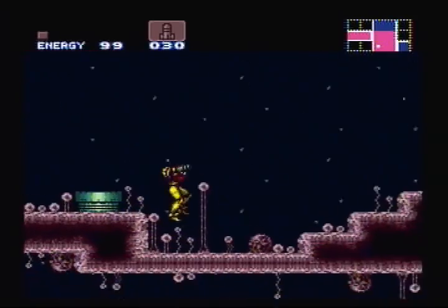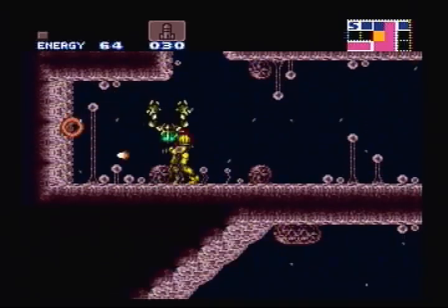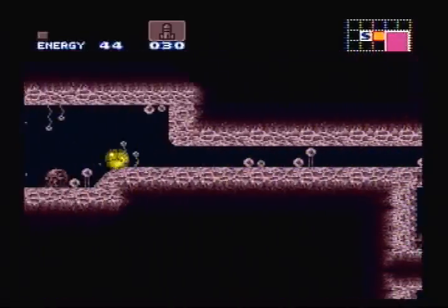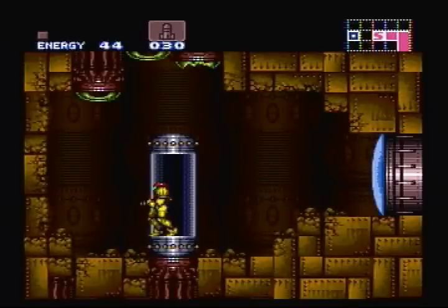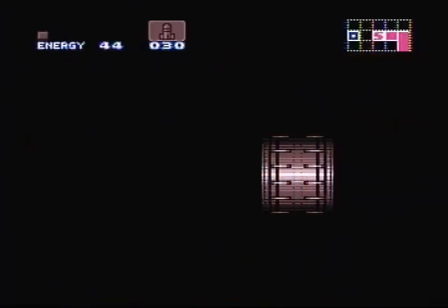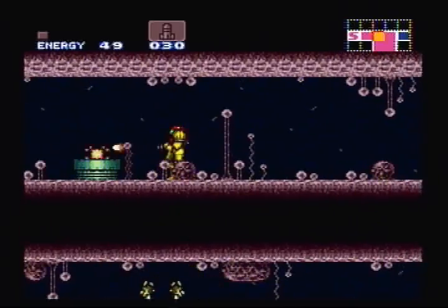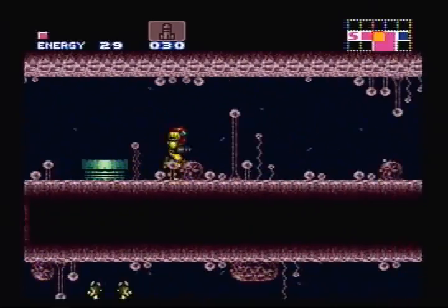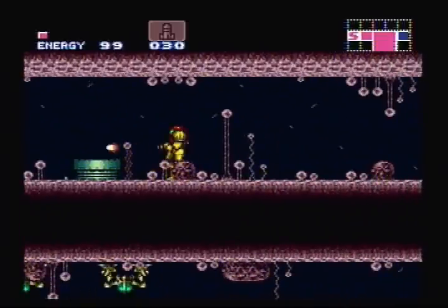We're gonna climb all the way to the top now because we can't do anything down below. Over here we have a save point. And I just realized I'm almost dead — I might need to get some health somewhere. I don't think we have an energy restore station yet, but the enemies around here are pretty easy to farm for energy. Oh, we have a little recharge station right here, actually. Whenever you have enemies like these that pop out of a pipe infinitely, these are actually good places to recharge your missiles and your health, because the enemies never die and can usually be destroyed in one shot.